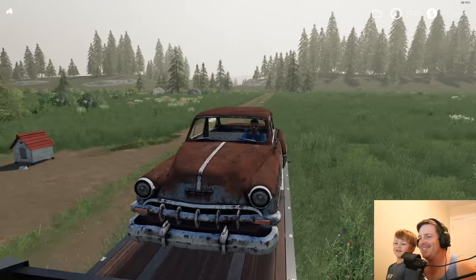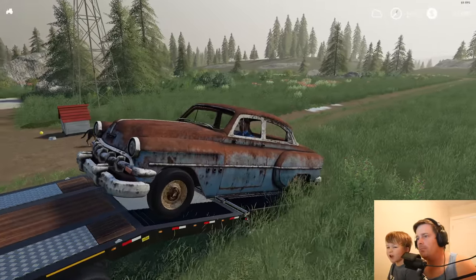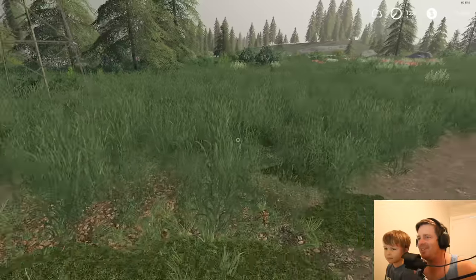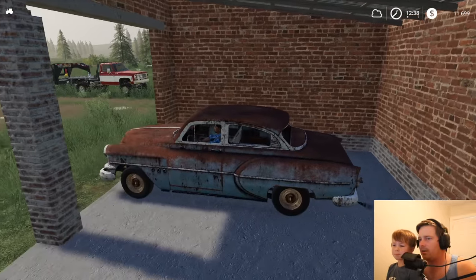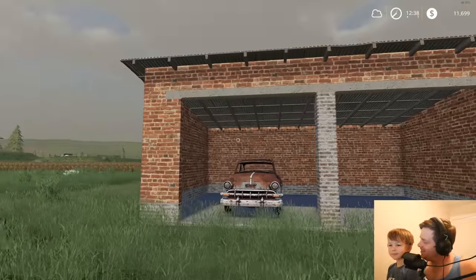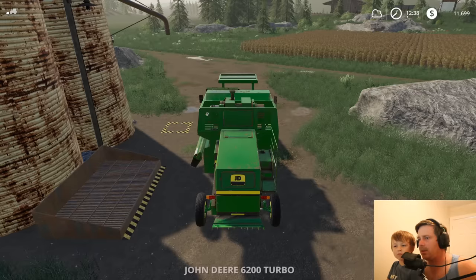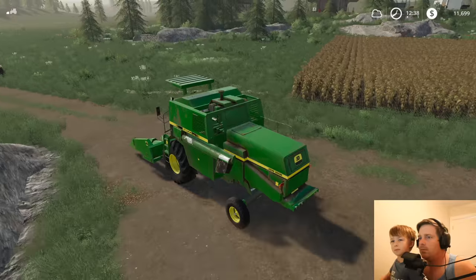Let's get our fixer-upper - I mean, we look cool in this car, don't you think? Well, the car doesn't look nice yet, but let's see if Rufus likes it. Look, Rufus likes it! Let's park our car in the garage. Look at that! All right, you want to load up our harvester and go get our new one? We gotta paint that up. Oh yeah, we'll get to that, but we got a lot of farming to do. Let's load this bad boy up - you think it's gonna fit?